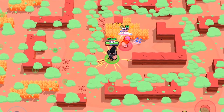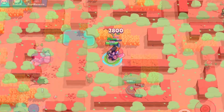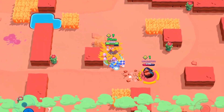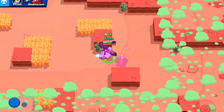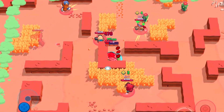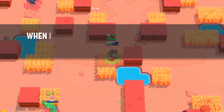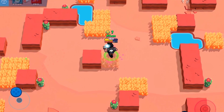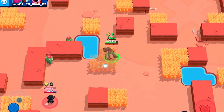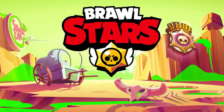Bull's normal attack fires a burst of shells to a medium range. The attack is more effective at close range since more of the shells will hit the opponent. Bull's super is called Bulldozer — he puts his hood down and bulldozes through opponents and obstacles. It can be used to charge into fights and alternatively get out of a tight situation into safety. After getting his star power, when Bull falls below 40% health his reload speed doubles, which is great because he can dish out more damage quickly when health is low.